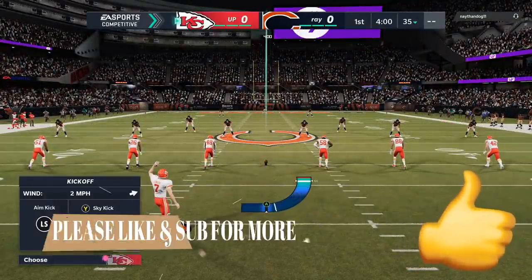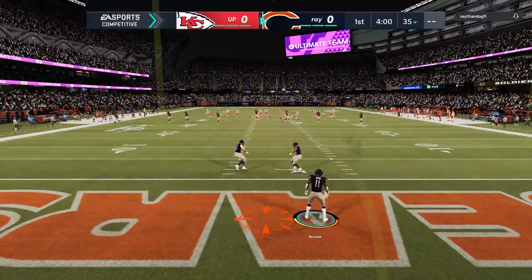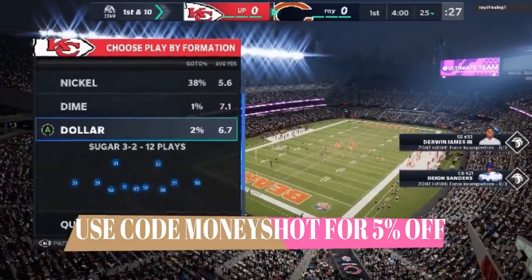If you guys want to see more gameplays and more videos like this, hit the like button and let me know in the comment section. If you want to get your MUT team up like mine, check out my coin sponsor at MMOXP.com and use discount code MONEYSHOT to get 5% off your order. Link in the description below.